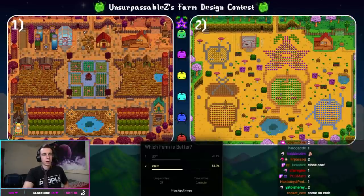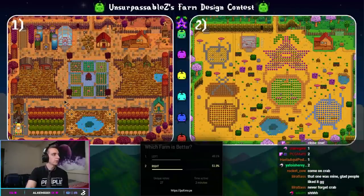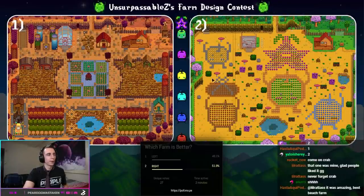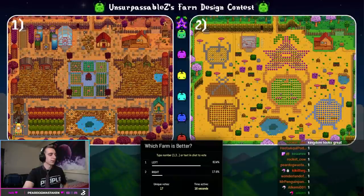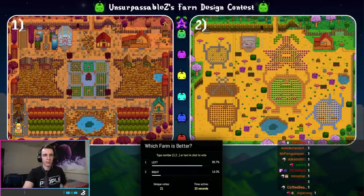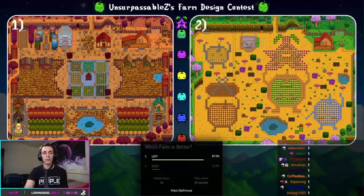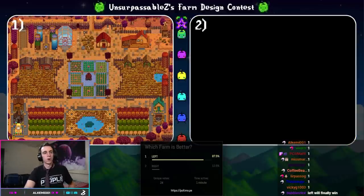On the left, we have Kingdom — I just got Kingdom vibes from this. There's a lot of area in the middle, animals that could survive for days, a very nice Junimo hut area, and a lot of different trees organized in a cool way. On the right is Junimo Army — the last one gave me more Parade vibes, this one gave me more Army vibes. Really cool art, though there's no real farm aspect to it. Do you guys like Kingdom or Junimo Army? Everyone is loving Kingdom on the left. Hergosabo, thank you for your submission — Junimo Army was my favorite of the two, but Kingdom has won the hearts of the Twitch chat today.